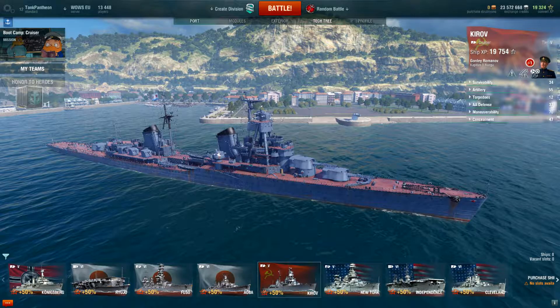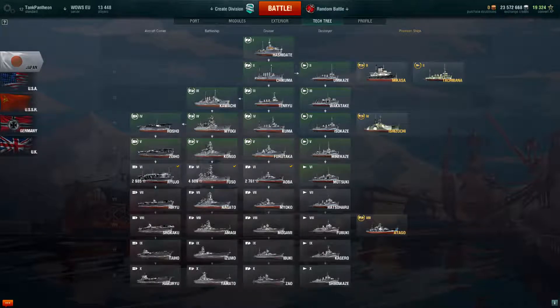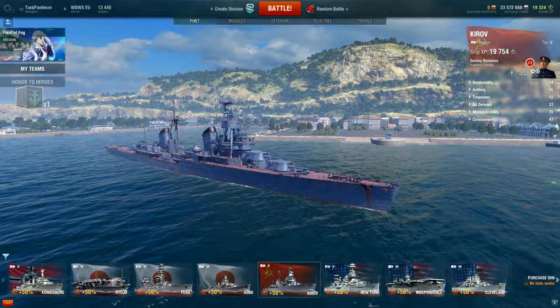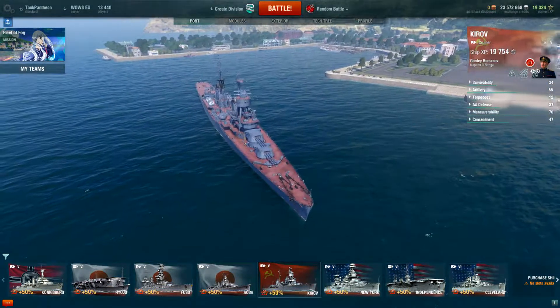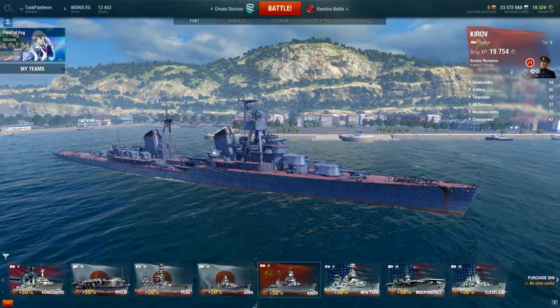We have four nations, each with its own tier 5 cruiser: the Russians, the Germans, Japan with the Furutaka, and the USA with the mighty Omaha. All four ships have their own benefits but also their own drawbacks.